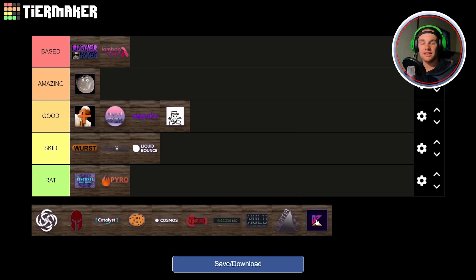Next up we have Konus. I think Konus is a really good PvP client, though a lot of people hate on it. I've heard a lot of people complaining that Konus doesn't work with Future or Abyss or other paid-for clients, and I can see how that's frustrating. But judging Konus itself, it's a really good client. I think we can place Konus in Amazing — if it didn't crash with other paid-for clients we could consider putting it in Based, but for now Amazing is a good fit.